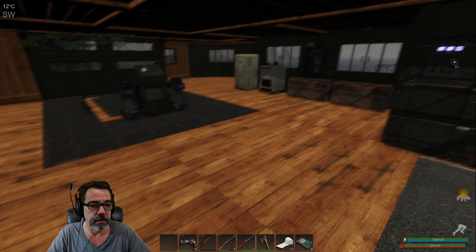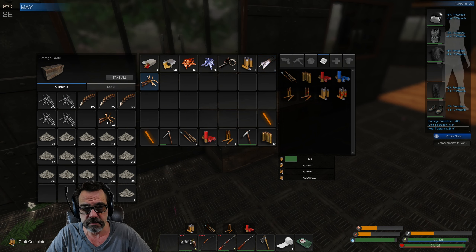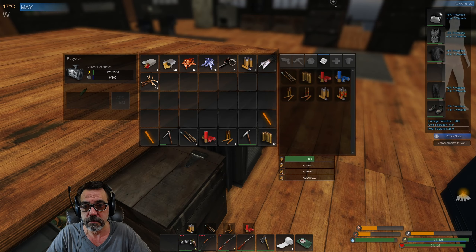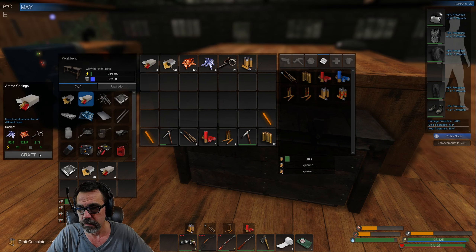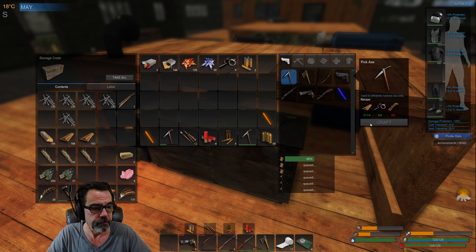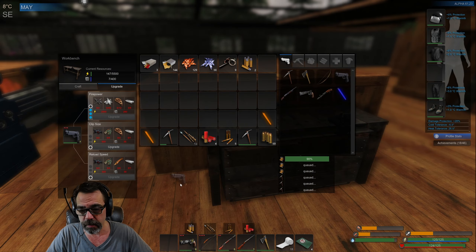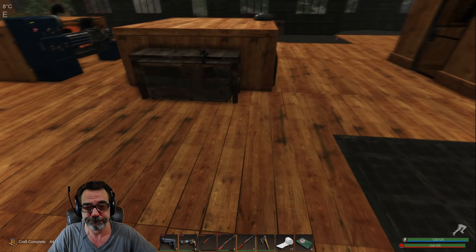I need brass. That should be plenty. I got all my generators running so hopefully we'll be okay. I need picks — picks, picks, picks. We'll make three of those so we have plenty. Give me my upgraded 9mm. Very cool. Armor's in good shape.